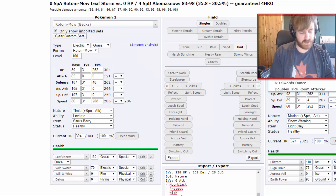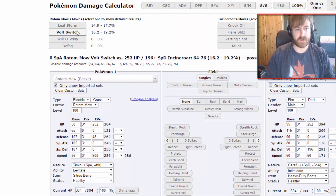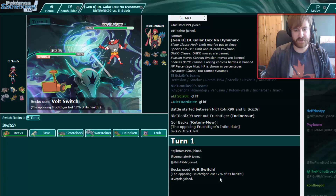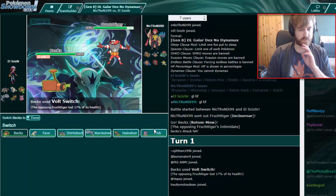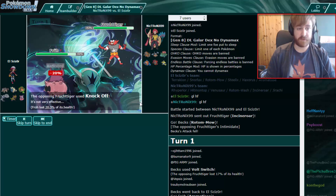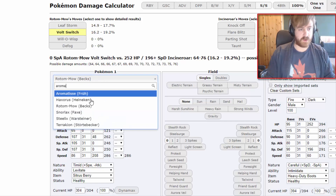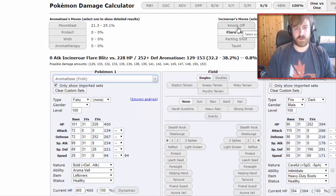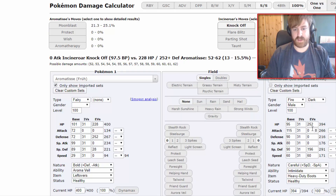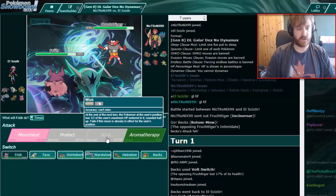Let's go to the calc real quick and check the Incineroar. Defensive Pivot, maybe just SpDef — 16 to 19 if he'd be a SpDef variant. I did 17, so he might just be SpDef. But let's go to Aromatisse as our best pivot. I expect a U-turn but we see a Knock Off, which makes sense as well — 20% with Knock Off versus my Aromatisse. Knock Off did 15, so no, he has Attack investment, otherwise he wouldn't do 20%. I smell the Assault Vest.